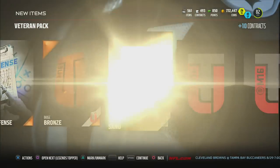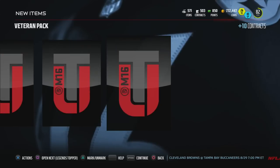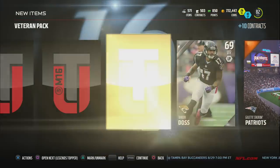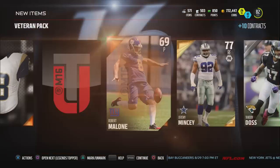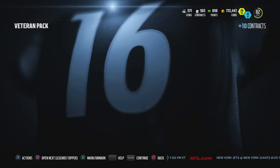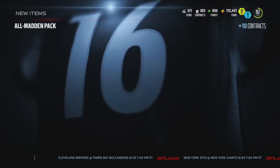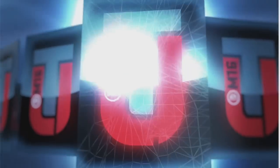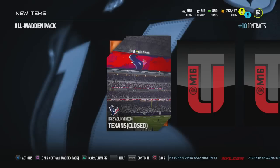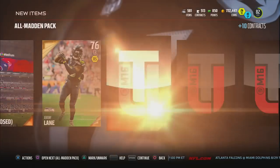Here we go veteran pack - let's see what kind of juice these have. Bronze badge, going for a good bit, they were going for like 3k so they might come down a little bit today. Tavon Doss, Jeremy Mency, Robert Malone, and a coach - so this pack is kind of trash. Here we go all Madden packs - this will probably split up into two videos, so expect part one with the legend packs first and then later today will be the pro pack bundle.